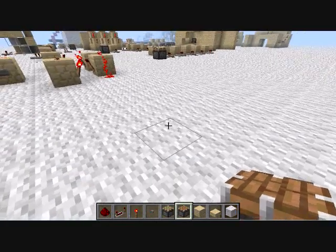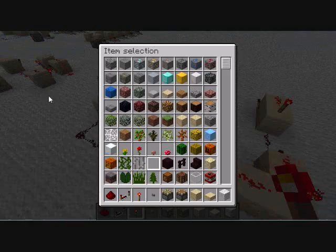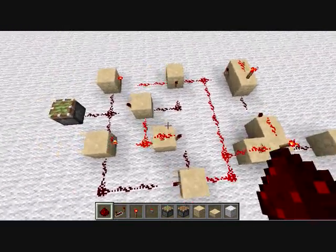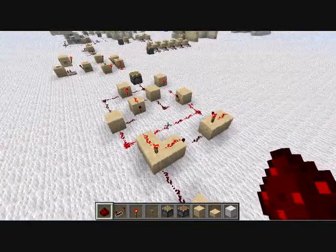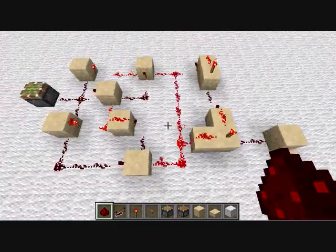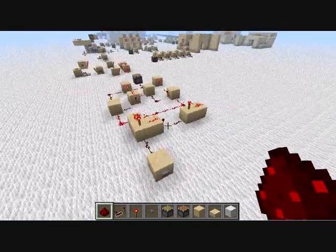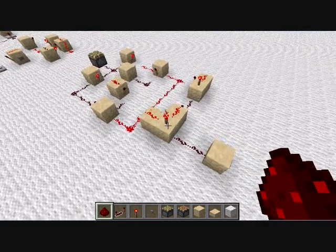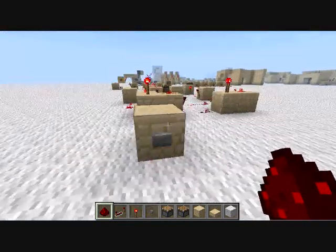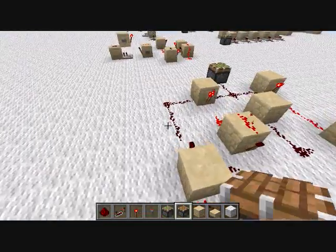T-flip-flops. Excuse me while I search the internet for how to do it without pistons, because I don't remember. Okay guys, this is a T-flip-flop without pistons. It's incredibly not compact, very large, and rather inefficient. I built it off camera just because I had to keep referencing the design. Obviously not so useful as it is — you see I press the button and that piston toggles. So it works, but it's not the best thing to do.